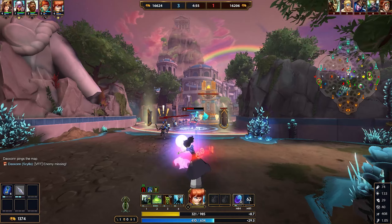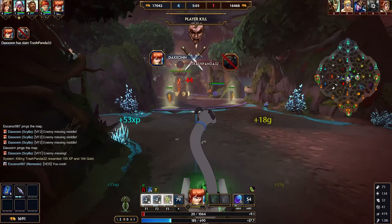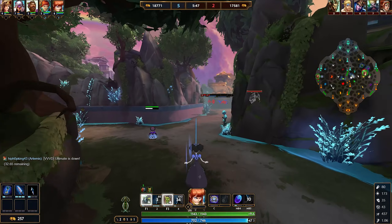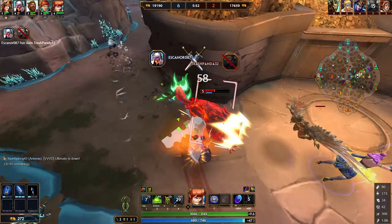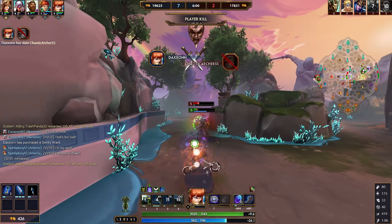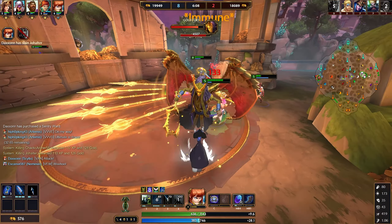Moving on to the second ability, Crush. This is going to be the ability that you level first. It's going to be your main source of damage and your main source of poke. This is a circular ability that you place at a target location. You can place it and it's going to stay there and do nothing for a bit until you decide to explode it. You can decide at any time when to actually set this ability off — as we're able to kill the enemy Guardian and then also the Hunter. Let's go ahead and pick up the Gold Fury here — it should be pretty free considering two people are dead.